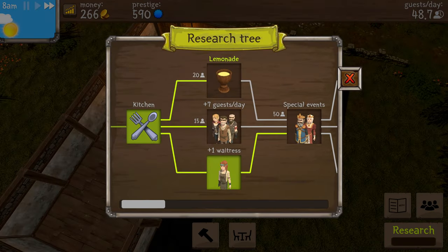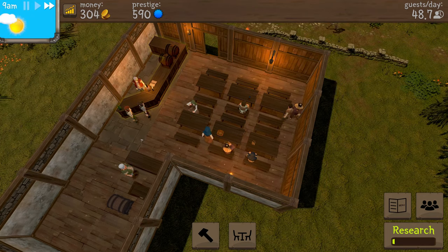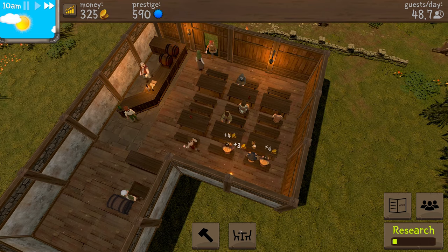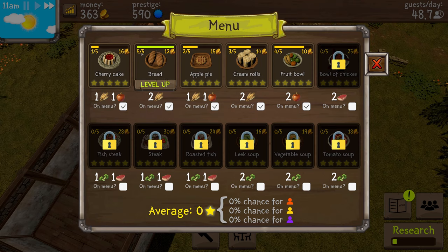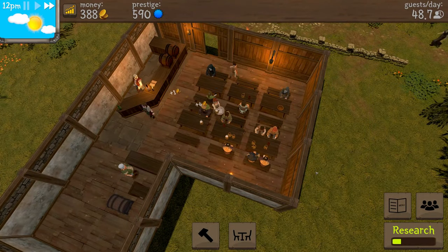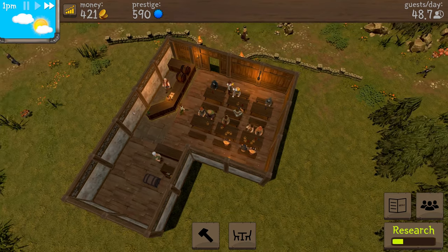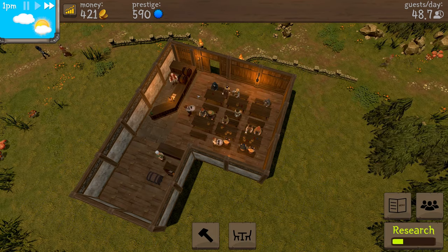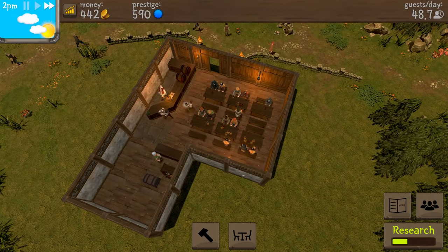I want to bump prestige up to 1000 before I can do special events. Special events will help us get orange guests. Lemonade is coming up in research pretty soon. Something on the menu leveled up — bread goes from 12 to 16 coins per serve. I'm thinking of expanding the tavern and pushing the bar back so we can build out more. We're not yet filling up occupancy that much, so we'll hold on that for now.